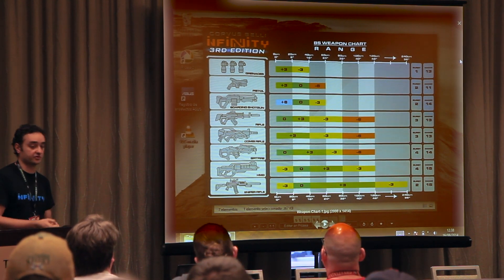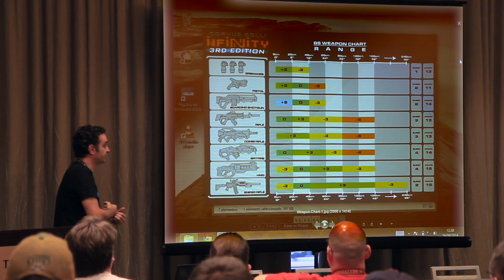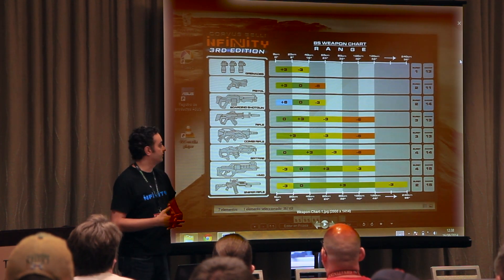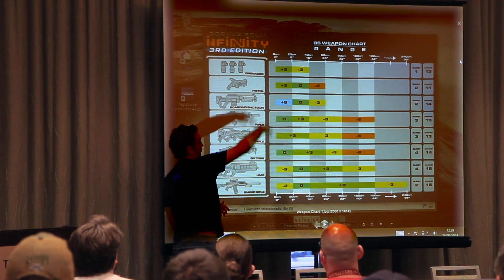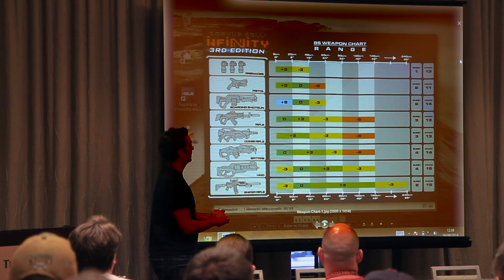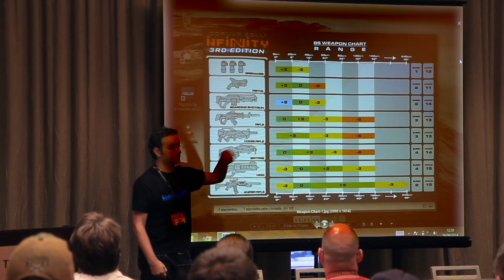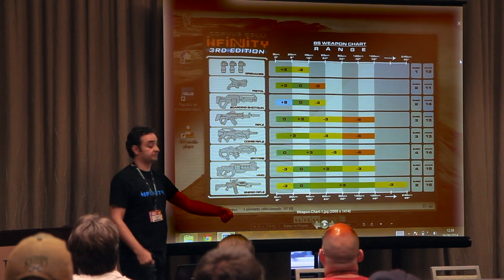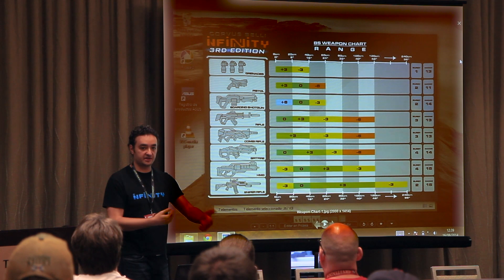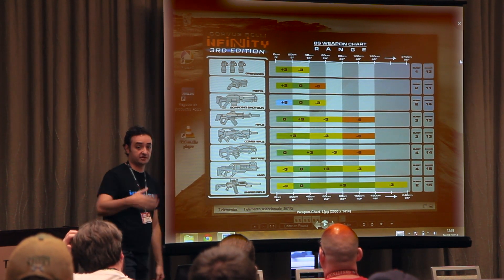You may have already seen this — this is the weapon range chart that I made for Infinity Within Week. I'm going to explain it quickly because maybe some of you are already aware of this information. Now all weapon ranges are divided in segments of 8 inches. Grenades have a plus 3 between 0 and 8 inches. This is a very comfortable throwing range of 20 centimeters / 8 inches, especially for small grenades.